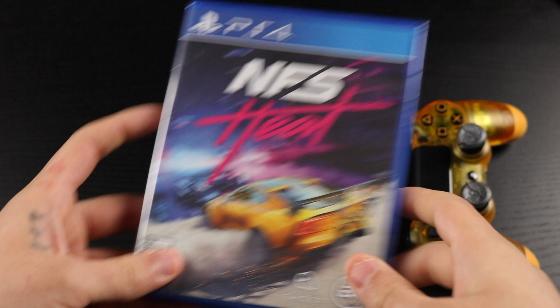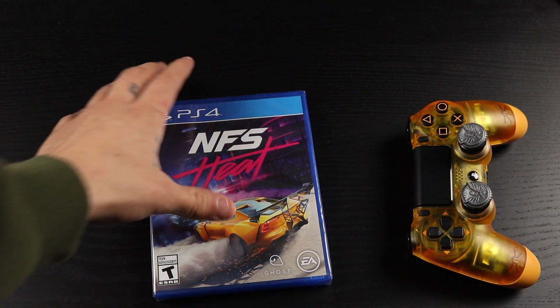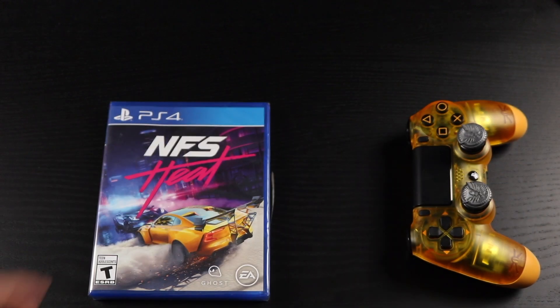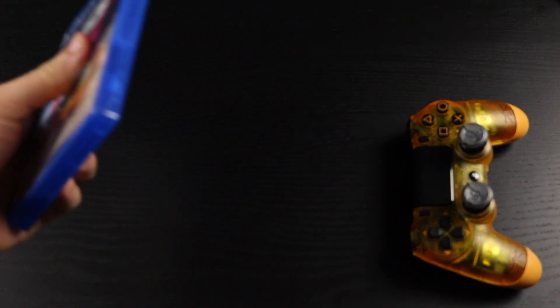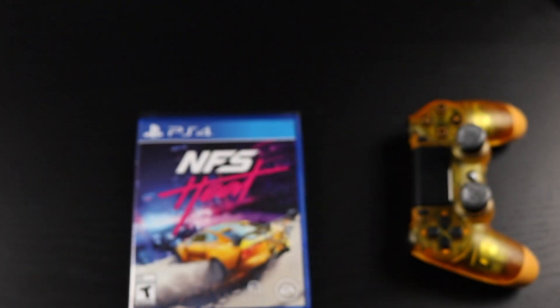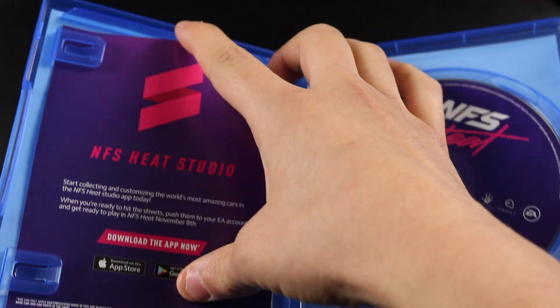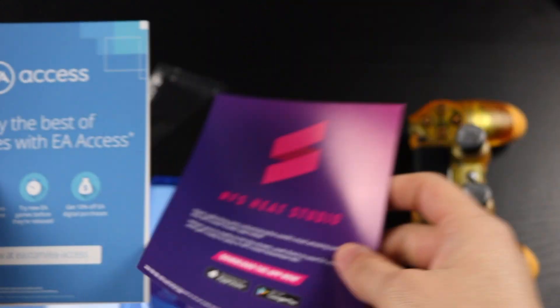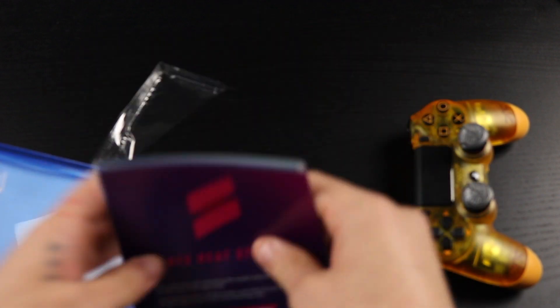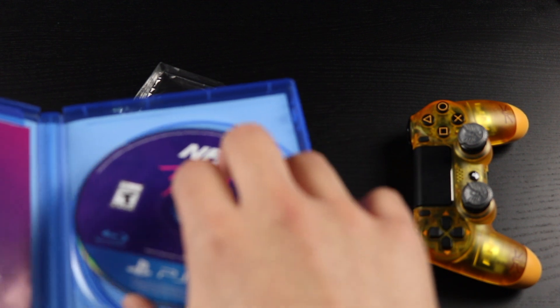Let's get into this bad boy. I've been having an itch to play a racing game and this will do just fine. Inside we've got the Need for Speed Heat Studio download card, EA Access card, and a booklet — nothing too important there.